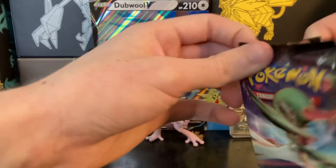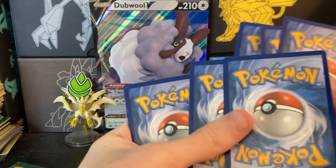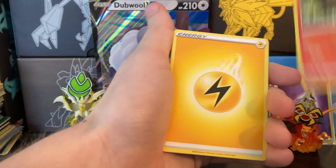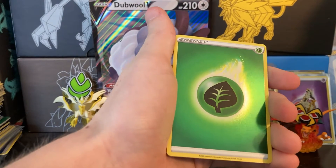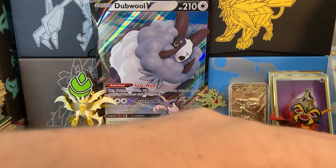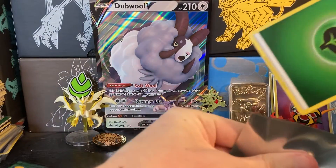Second Champion's Path pack — it is four cards. I want to get something better than a holo in one of these. We got Scraggy, Zigzagoon, Salazo, Beedrill, Energy, Absol, Milotic, another bee, and another reverse energy — wait, do you always get reverse energies in this set? That's really cool. And Centiskorch — I don't want to try pronouncing any of these new Pokémon names. It's confusing; they ran out of ideas in X and Y and now they're just throwing letters and vowels together.